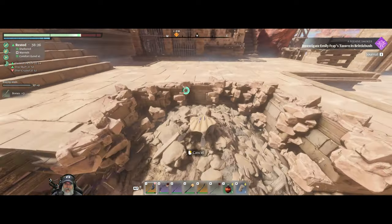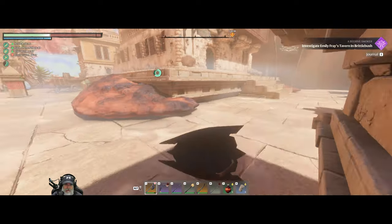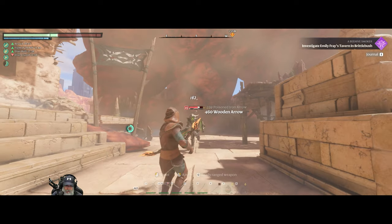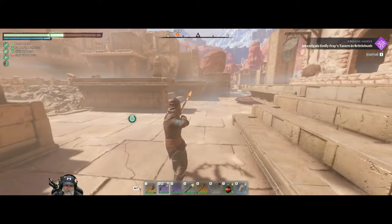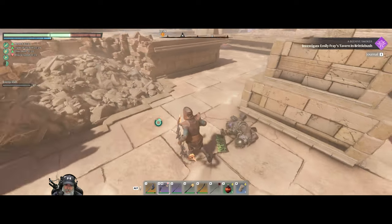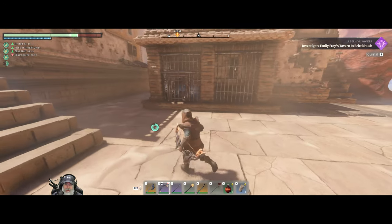Oh there's our dual wielding green buddy - I tried to parry that and obviously didn't do a very good job of it. He's resisting - oh he's just resisting the poison from our arrows. Actually we're using the wood arrows, we should probably switch to the good arrows for this guy, he's tough. Oh yeah, look at that shot - that just about killed him!